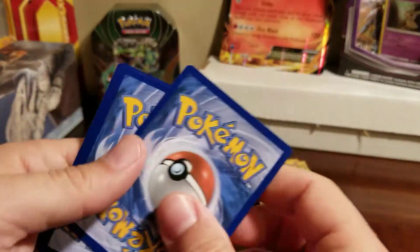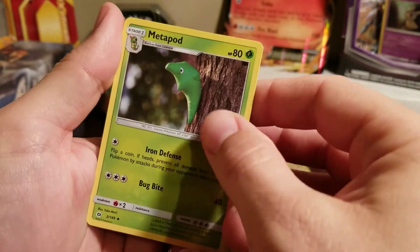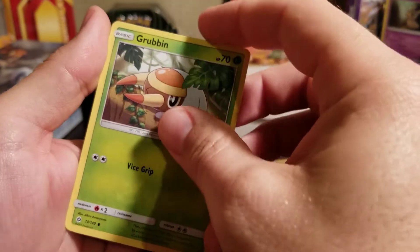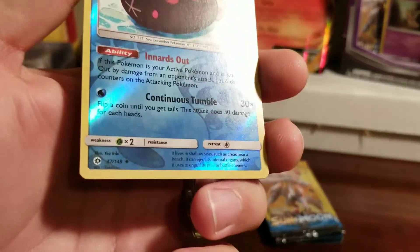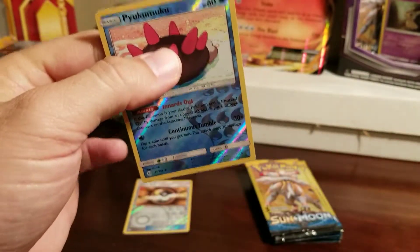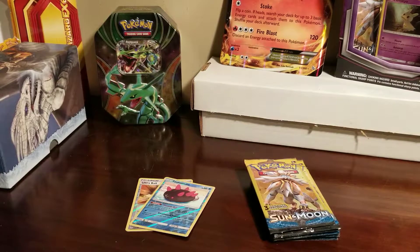Comment below — how many reverse hollows do you think we're gonna get? It's a Metapod and a Grubbin, and another reverse hollow. Is this one a rare? Nope, uncommon. Hukumuku! That's two reverse hollows out of two packs — we're two for two.